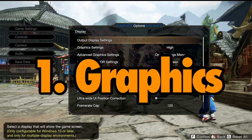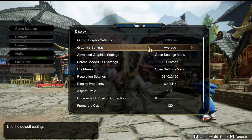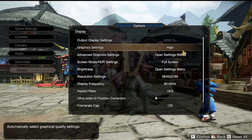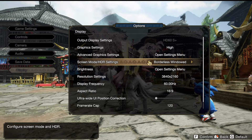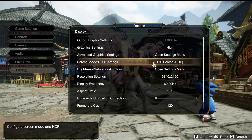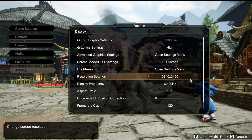Number 1: Graphics. The jump in graphics from Switch to the PC version is absolutely huge. I don't think I've seen a bigger jump in quality since the 60th remaster of Skyrim. This game has gone from 30 FPS, 1080p if you were on docked mode on your Switch, to uncapped frame rates, 4K HD, and it has compatibility with ultra-wide displays as well. You're welcome.